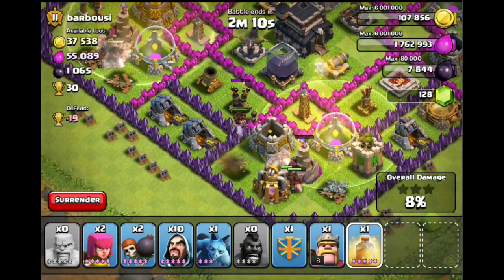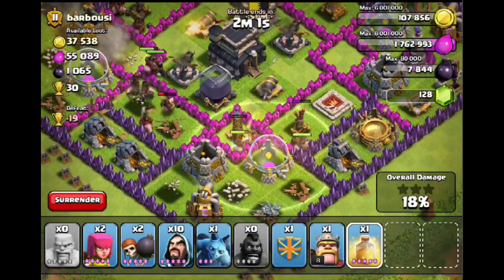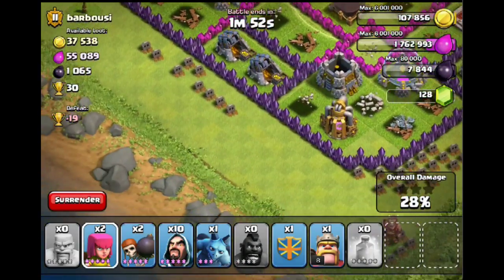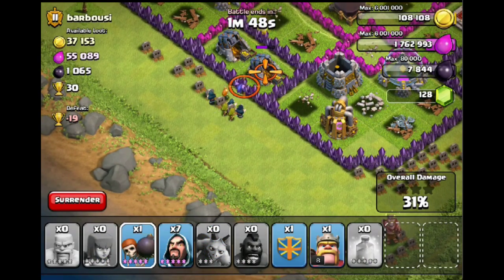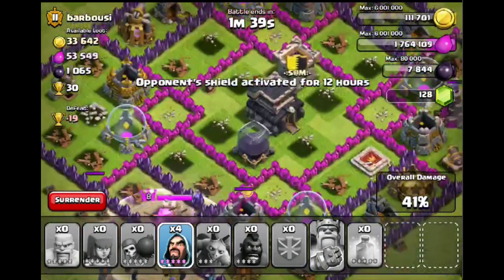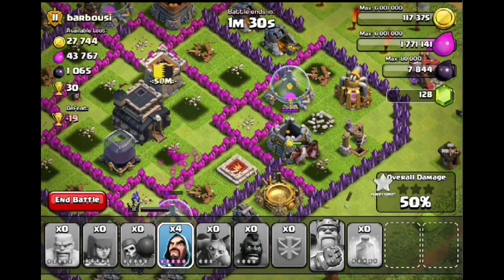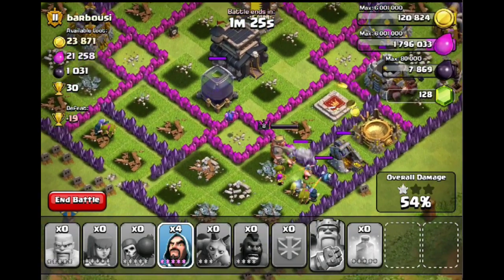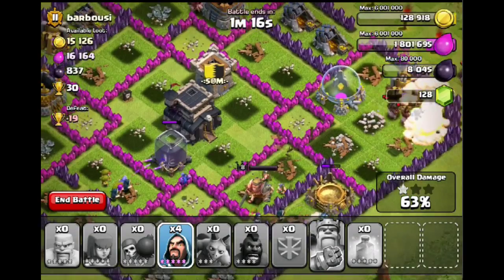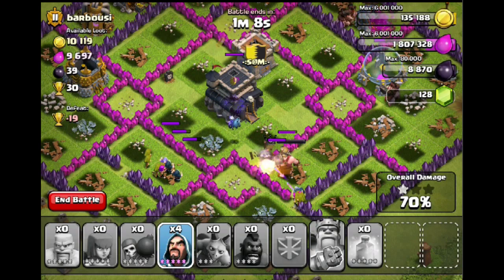I'll check for any bombs because they can be a bit of a pain on the outside - as you can see they could have hurt my hogs. Now I'm dropping in both sets of hogs, getting my heal spell ready, dropping where the hogs are going to move to. What I'm hoping they're going to do is clear a pathway into the middle, and I'm going to drop one more heal spell in the middle as well because the Xbows have a lot of health. Once we've got the pathway into the middle we can start dropping some troops down here too - wall breakers, clan castle, barb king - breaking through the wall and dropping some wizards, doing a big attack from the bottom.